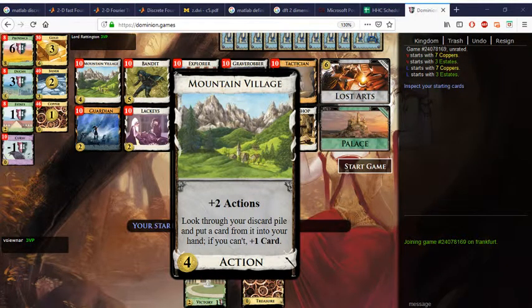Hello again, welcome back to another Renaissance exhibition showcase. Today we're going to look at Mountain Village, which reads: plus two actions, then look through a discard pile and put a card from it into your hand; if you can't, plus one card. So you always get plus one card — it may come from your discard, and it often does. This is a strong village.